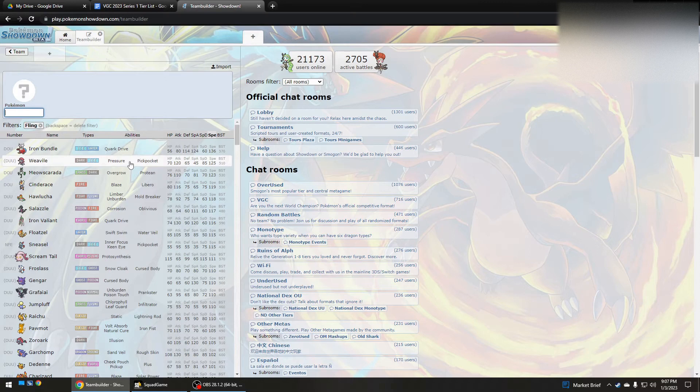Weavile normally isn't that good, but if you use Fling King's Rock then it would have a lot of potential. Actually, Weavile is probably pretty underrated right now because it outspeeds Meowscarada and a bunch of other Pokemon.